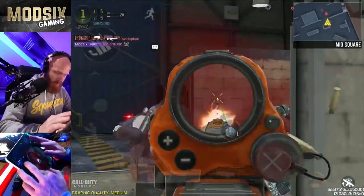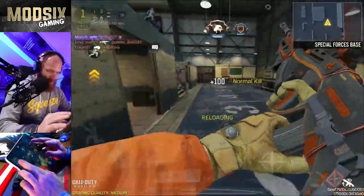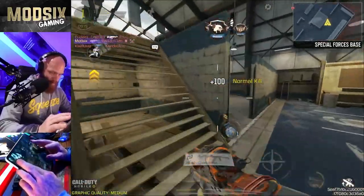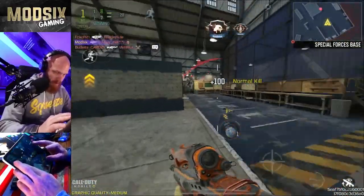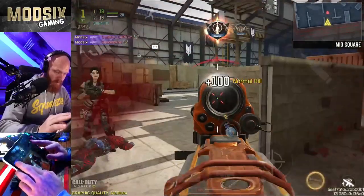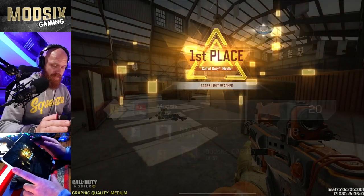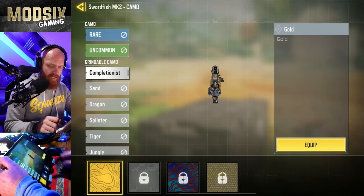There's a headshot. Got the headshot. I think I just need one more — there it is. There's my four headshots, so I think that's gold — I think that's it man. Easy work, finished it off, got my four headshots. Fast game, fast game. We go to camo completionist — and gold it is.